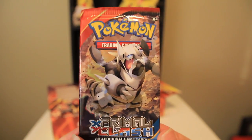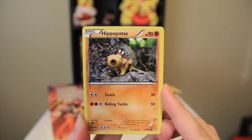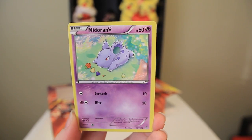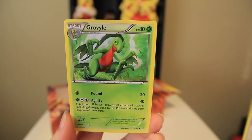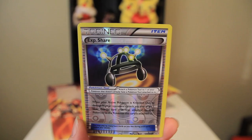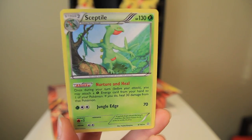Alright, that brings us to our very last pack — another Primal Clash. Let's do this. I almost just dropped all of these cards — it would have been like 52-card pickup except like 10-card pickup. Hippopotas, Slugma, Nidoran, Trapinch, Spheal — I want the other Happy Spheal — Energy Retrieval, Grovyle, Shield Energy, Reverse Experience Share. And our final rare: Sceptile.